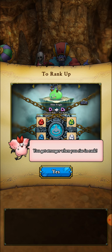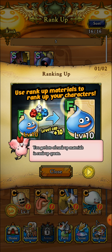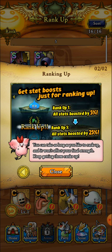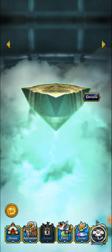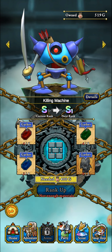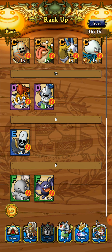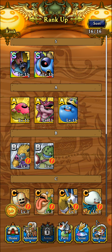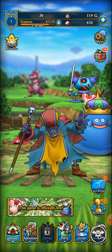You get stronger when you rise in rank — definitely have quite a ton of stuff. I did get the passport earlier in the video but I haven't seen any benefits of it yet. The game wants me to use rank-up materials to rank up my monsters — can I rank up Killing Machine? No I cannot. I don't want to rank up anybody just for the sake of it.